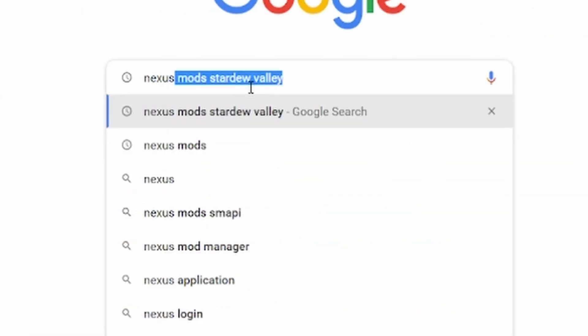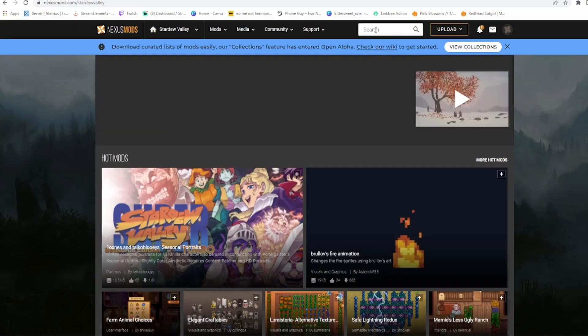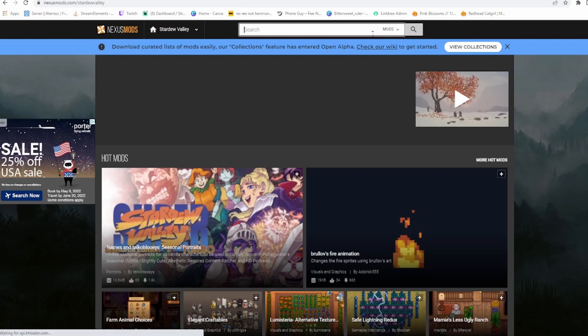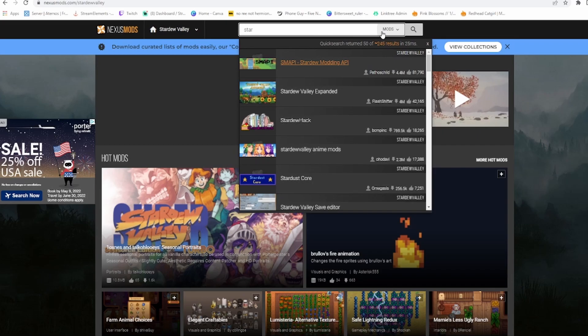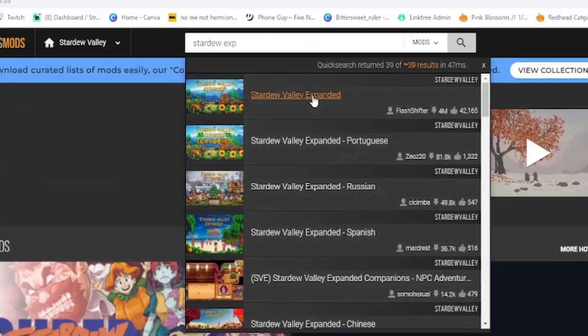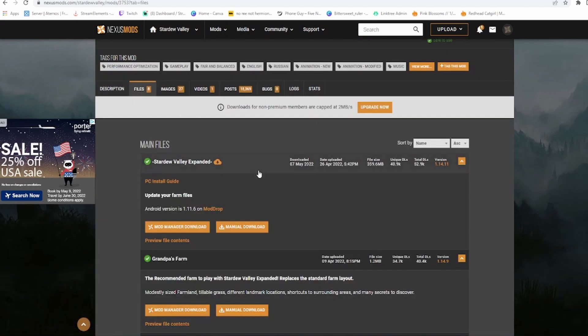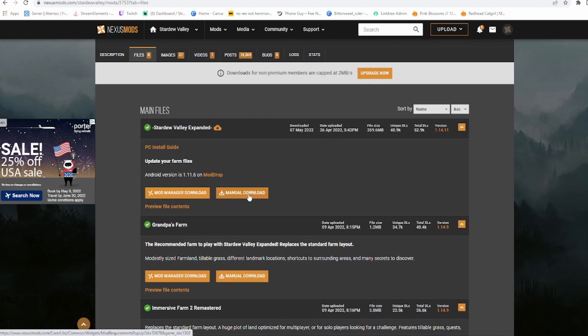Once that's installed, go to Nexus Stardew Valley. Go right in — you're going to have to log in if you want to download any mods. Once you're done logging in, it's very simple, you just put your email and stuff. Type in 'Stardew Expanded' and it should come up right here. To make sure it's the right one, just make sure it has around 8 million views. Go down here and go to Files.